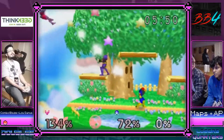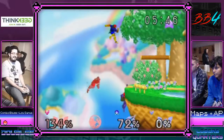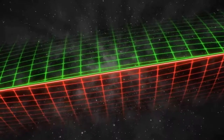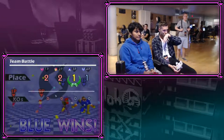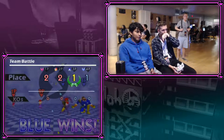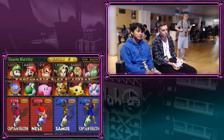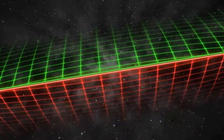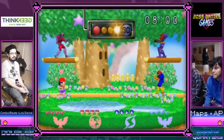Let's see if they get it right this time — Samus hold ledge, Falcon go out there, there we go. Maps and American Patriot — Javi aka AP aka American Patriot, the young gun, the 17-year-old phenom from Chicago. And then we've got combo blaze, the one and only, and Lou.